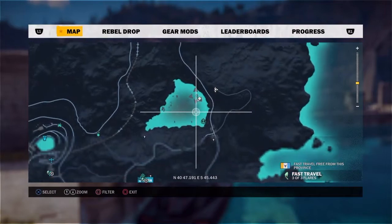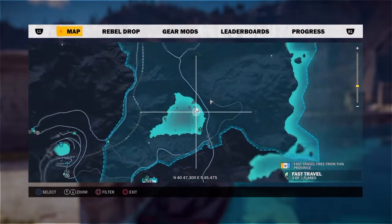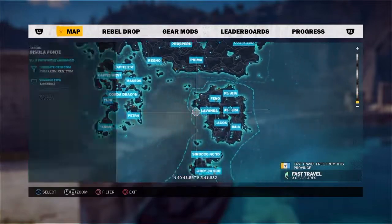Hey guys, my name is IrishPlaced and today I'm showing you how to get the Squalo X7 in Just Cause 3, which is basically a hidden boat that I think only has one spawn location on the map.